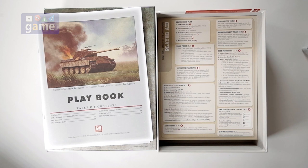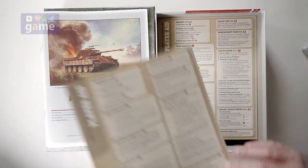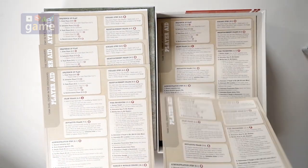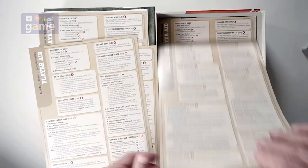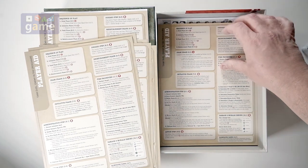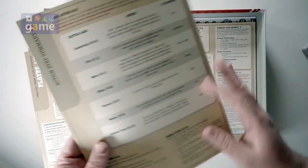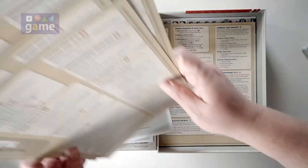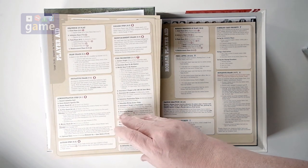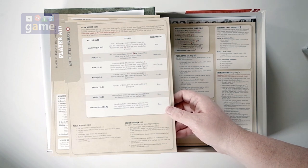Nice artwork — they always do a great job on their presentation, GMT does. So we have a player aid card, and they give you eight of them. They're glossy double-sided single-card player aid cards, one for each player, so no passing it around. Covers the sequence of play, draw phase, full turn order, tank actions, and how to play the cards.